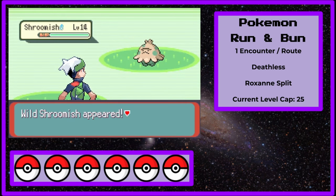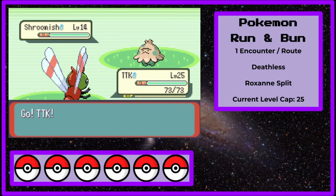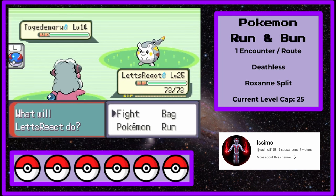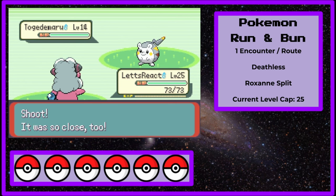Making my way to Rustboro City, I pick up Scoocha the Poison Heal Shroomish in Petalburg Woods. I can't actually use Poison Heal for gym battles since leaders and gym trainers heal the party before you battle them, but Poison Heal is still an amazing ability I'll be using to great effect, and Breloom's ability to resist Edgequake is invaluable. I also catch Isimo the Togedemaru in Rustboro City, foregoing the opportunity to get Aerodactyl early for a Pokemon whose insane typing, ability, and movepool allows me to basically skip the rest of the early game.